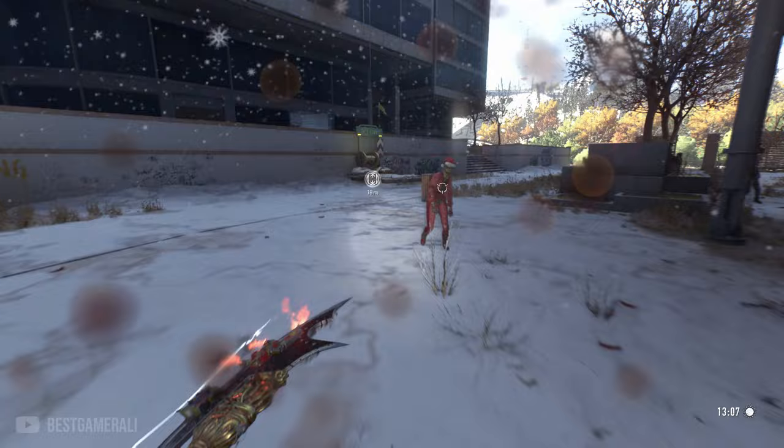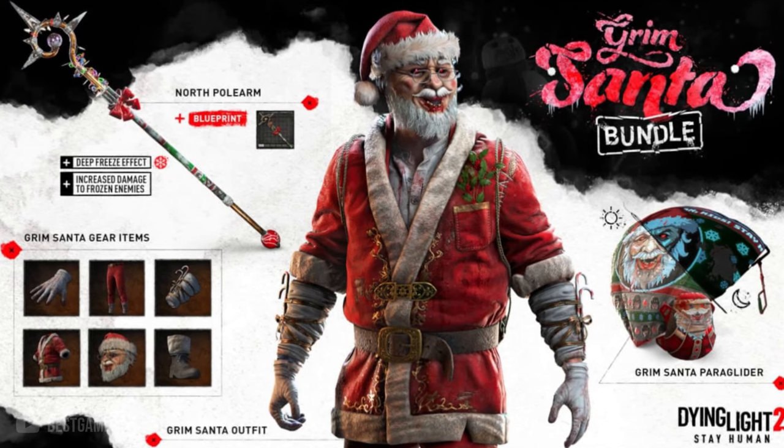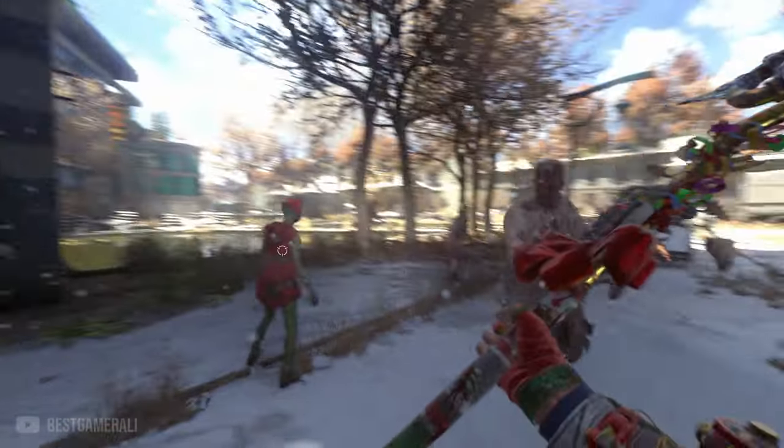The next polearm is called the North Polearm, which you can only get from the Grim Santa bundle worth 500 Dying Light points, and yes, this is the only way to get it. This polearm also has a deep freeze effect which you won't find on any other polearms.